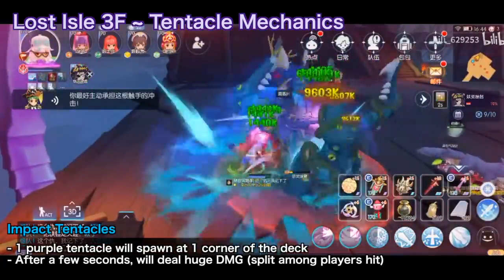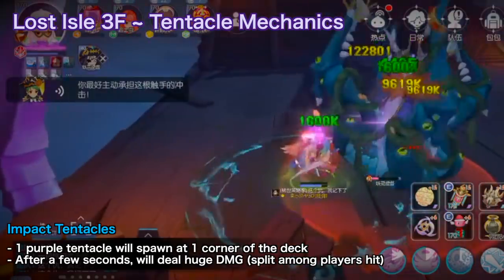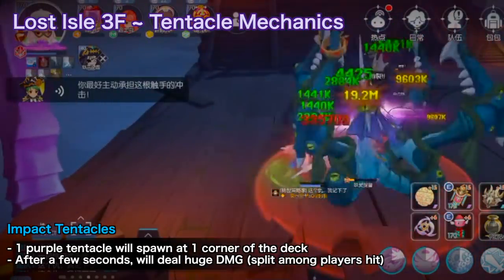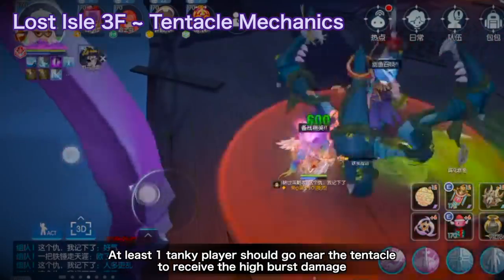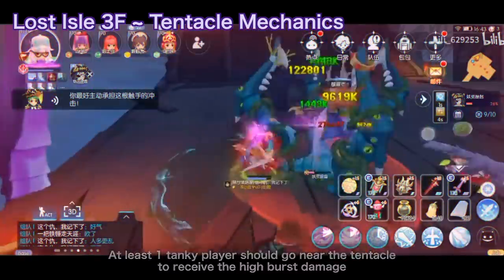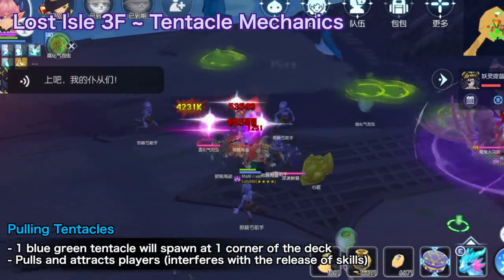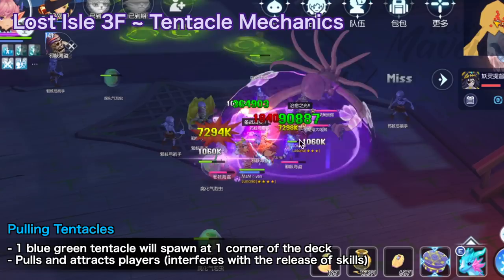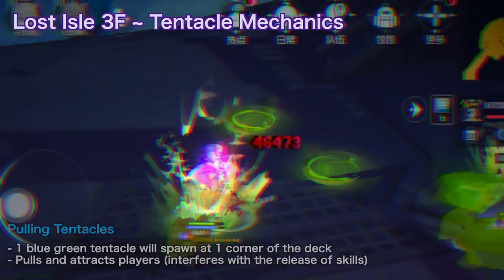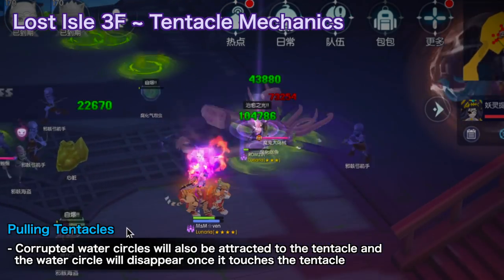For impact tentacles, a single purple tentacle spawns at one part of the deck. After a few seconds, the tentacle releases a high burst skill dealing damage that is split among all players hit. At least one player with a large HP pool should go near the tentacle to receive the high burst damage — if no player is hit, it causes huge fullscreen damage that can instantly kill players. For pulling tentacles, a single blue-green tentacle spawns at one part of the deck. It pulls and attracts players, which can interfere with skill release. Corrupted Water Circles will also be attracted to the tentacle and disappear once they touch it.